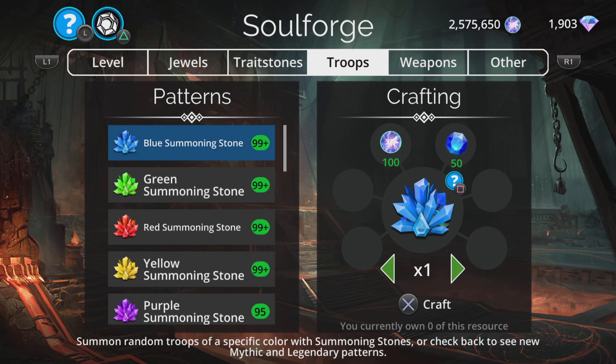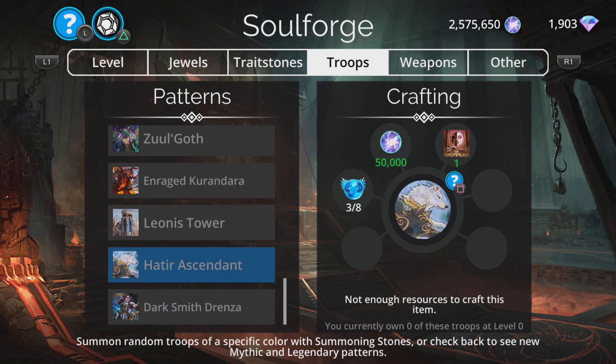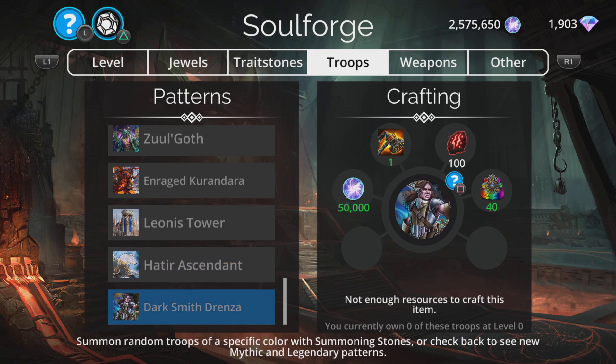Now onto the troops. I'm not going to go over the troops that are here all the time. Dark Smith Drenza is not here all the time — he's only there because I have the Soulforge at level 20 again. I'll look at him when I eventually craft him. I've only got a few more Cursed Runes to get before he's able to be crafted.